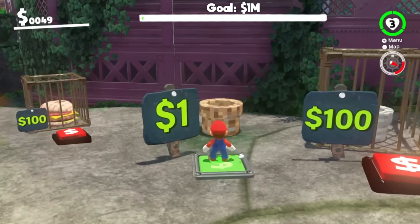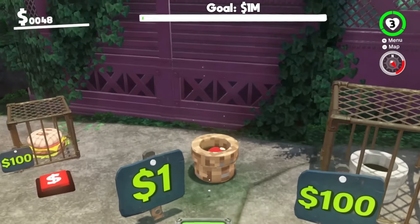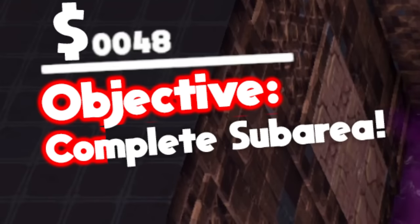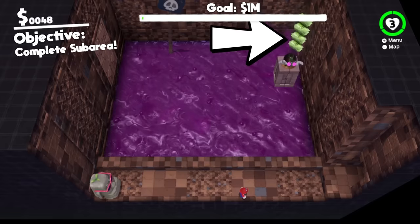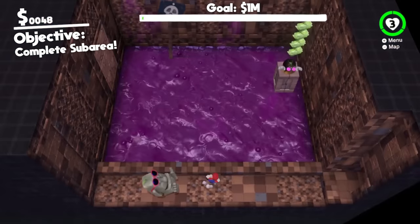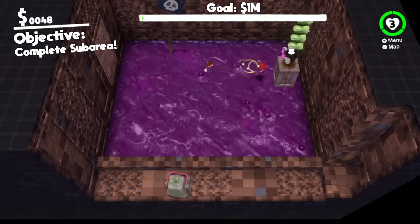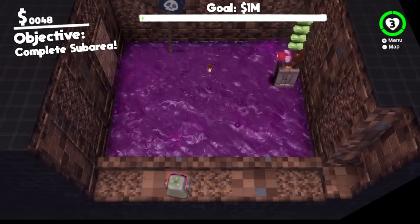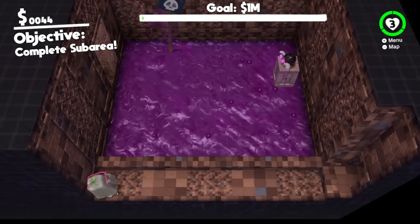Let's spend one more dollar. My money goes down whenever I buy these items, and we might be able to get our money back from this dirt pipe. New objective: complete this area. There's a beetle, a rock, and some money. I'm going to capture this guy — there are invisible platforms so we don't get hurt by the poison. It looks like we can throw Cappy at this beetle and it will destroy the wall behind me.